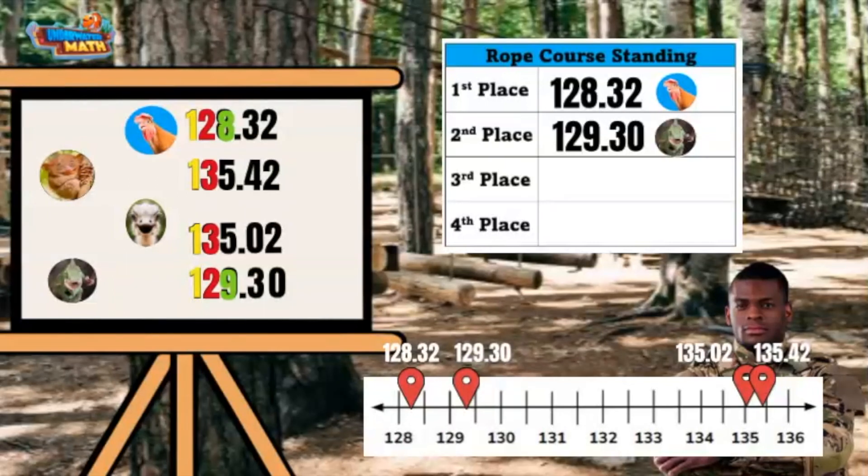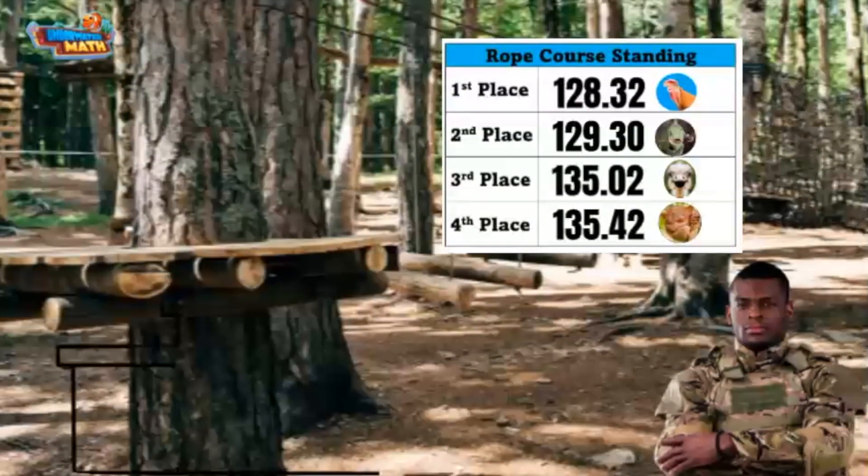I am going to keep ordering these decimals so I have a complete list for my records. Ostrich team and Taser Monkey team both have threes in their tens place. I now look to the ones place, but both numbers are fives. Now I am moving to the tenths place to compare. Ostrich team has a zero in the tenths place while Taser Monkey team has a four. This means the Ostrich team's time is less than Taser Monkey team's time.